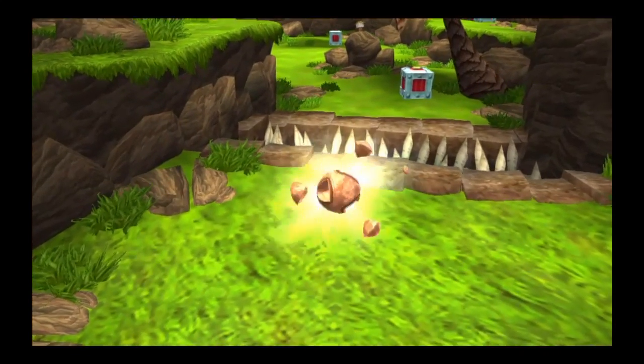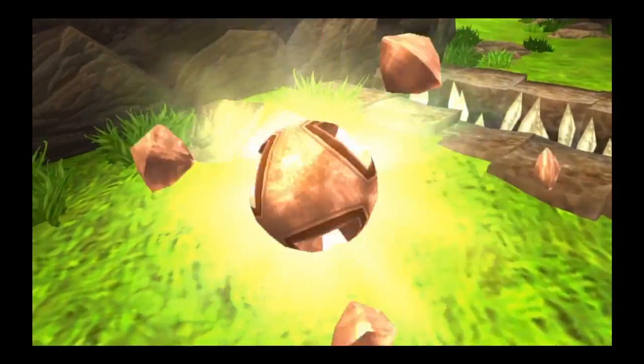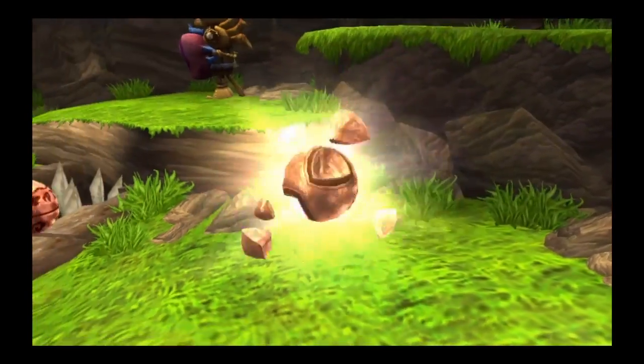This is a power cell — the most important precursor artifact you can find. You need to collect 20 of these so I can power the heat shield for your A-Grab Zoomer.